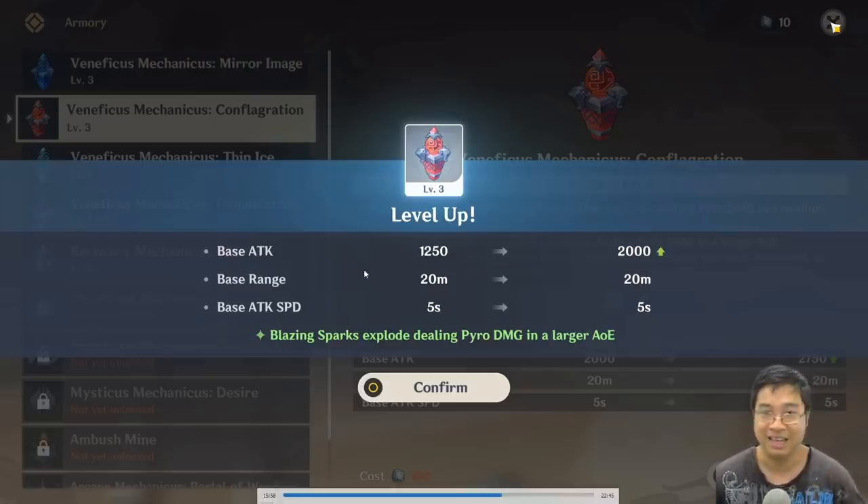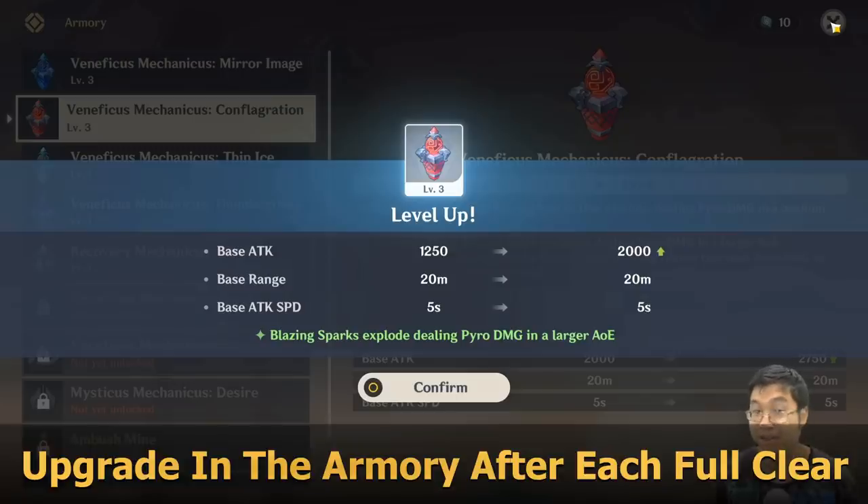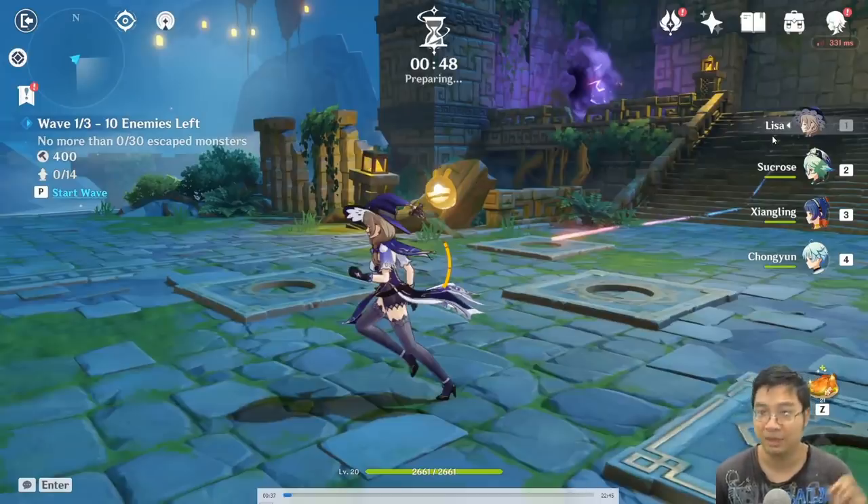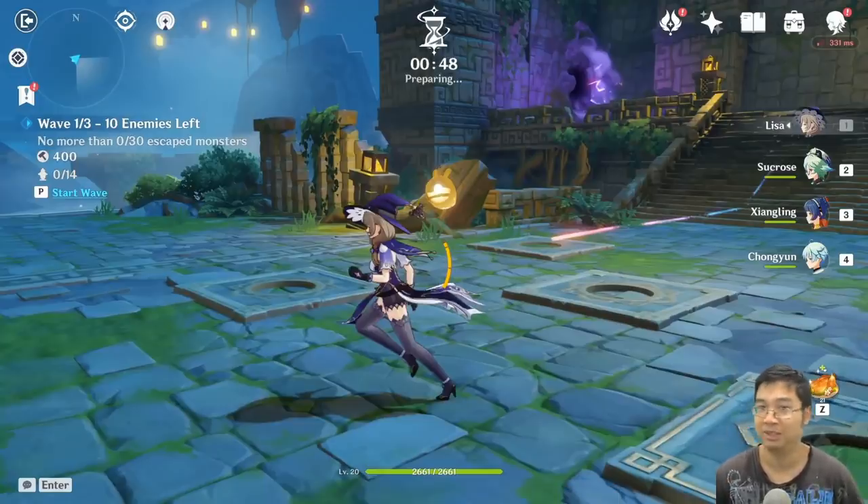I've been upgrading my towers to make them extra stronger — I've been upgrading my pyro and hydro towers, and I've gotten all of them to level 3. Before we talk about tower building, it's quite important to look at the team you have with you, because each of the members can also interrupt enemies, cast special effects, and debuff enemies.